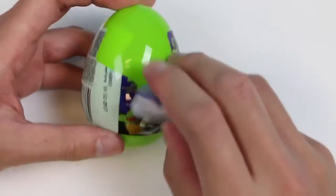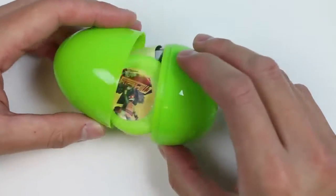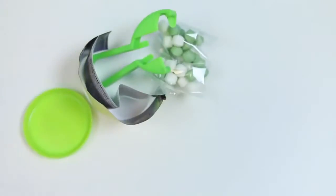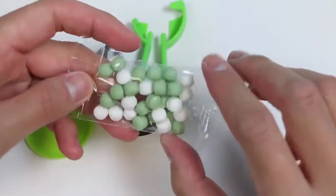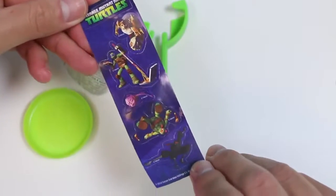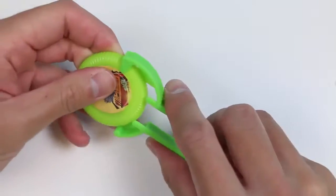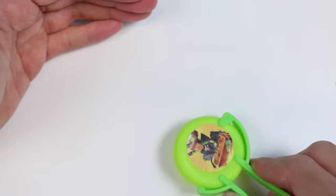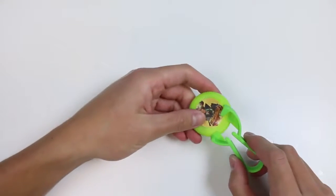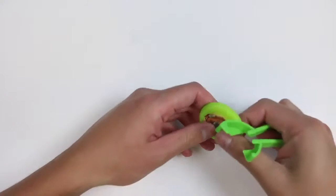Cowabunga! Let's check out this Teenage Mutant Ninja Turtle egg! We get some white and green colored candy! We get stickers of the turtles and some of their enemies! No way! We got a disc shooter for the surprise toy — oh boy, these are so fun! Whoa! That went in the wrong direction! Let me try again! Why does it keep going left? Okay, one more time! Let's see if I can make it go straight!